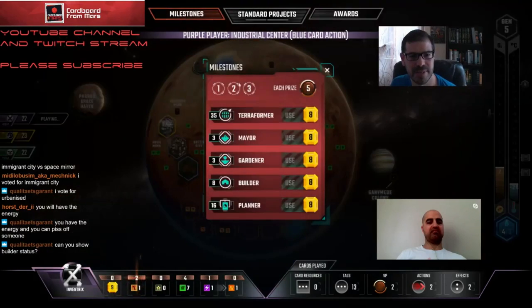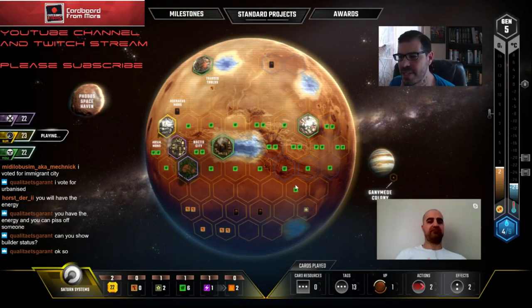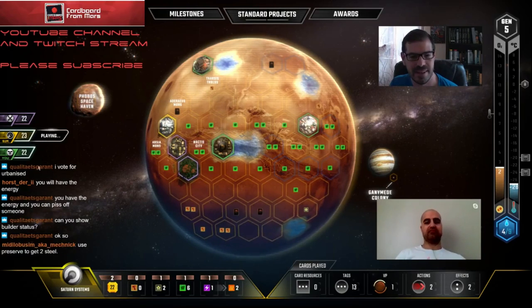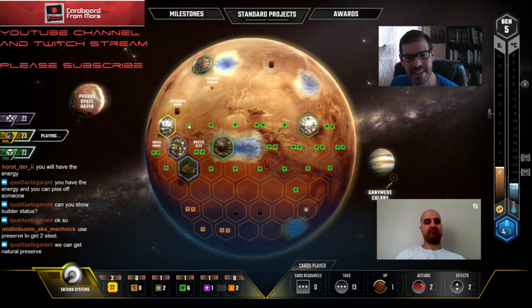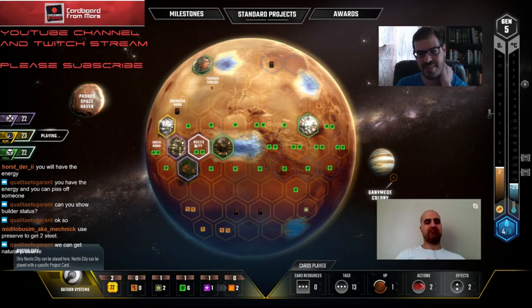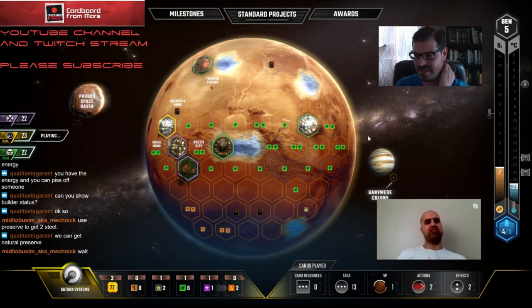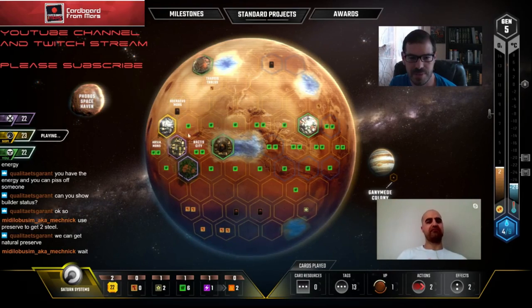This guy's going for Planner. We're tied four-four with Builder right now, Q - that's the one I wanted to push. If he plays Immigrant City now I'd be very tempted to play it. Although this is not like an amazing Immigrant City spot - this is an Industrial Center. It has to be between two cities, and usually when you want to play Immigrant City you want to drop it when there's some plants around.